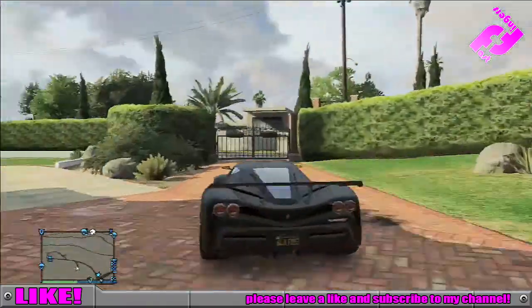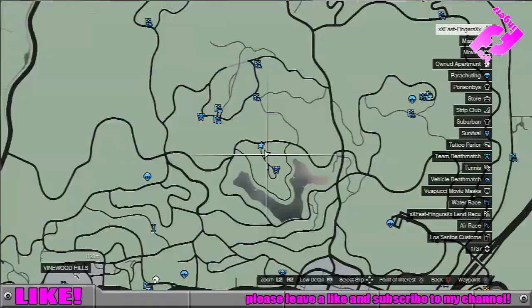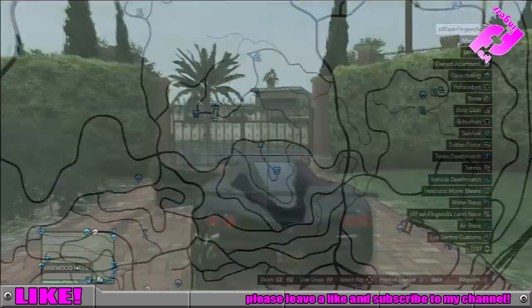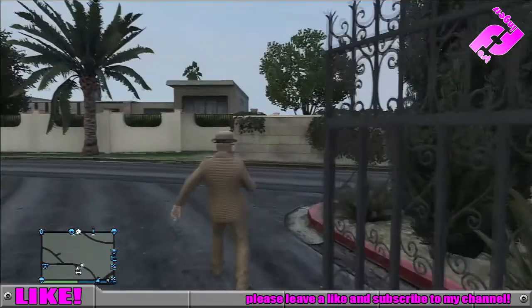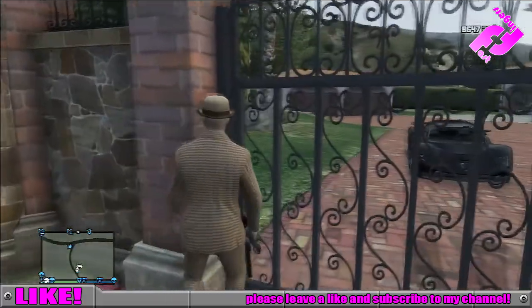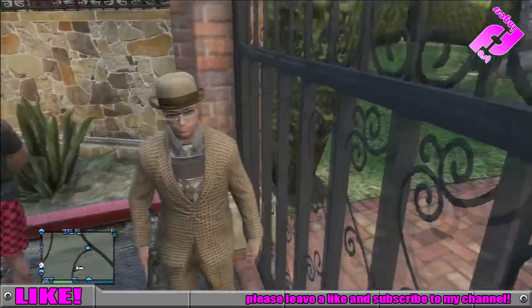First thing you want to do is go to the place on the map which is shown here, which is just north of Los Santos in the posh area. Get up there, get your supercar, get your friend up there, and you want to get him to stand in the location shown here — just beside the gate, stand against the wall.